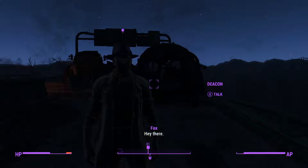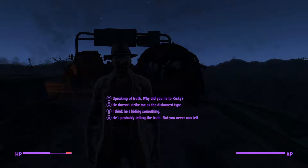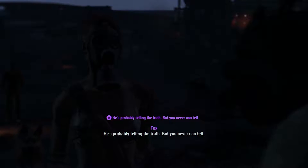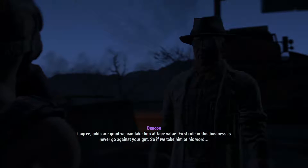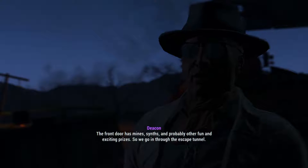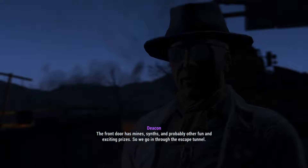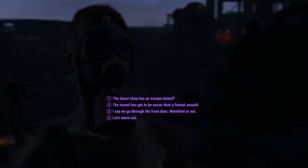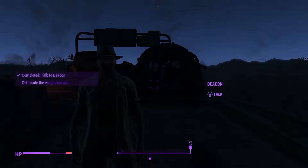'I'll be going — I appreciate all you've done, I hope it helps. As soon as it's safe I'm getting the hell out of here.' Deacon: 'Ricky — isn't he just a ray of sunshine? You think he's telling the truth?' 'Odds are good we can take him at face value. First rule in this business: never go against your gut. So the front door has mines, synths, and probably other fun prizes — we're going in through the escape tunnel.'